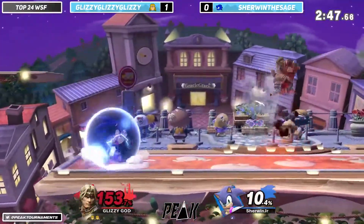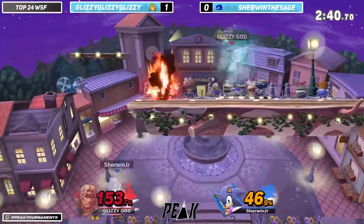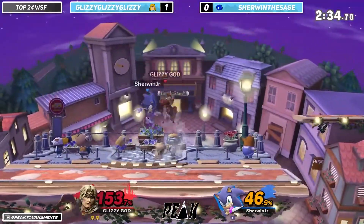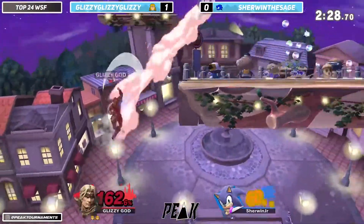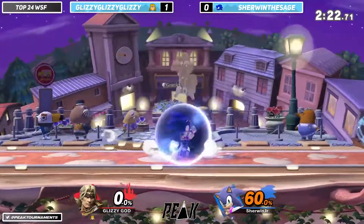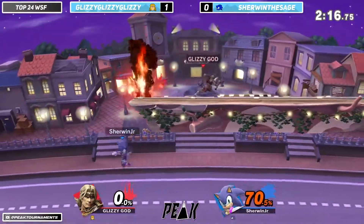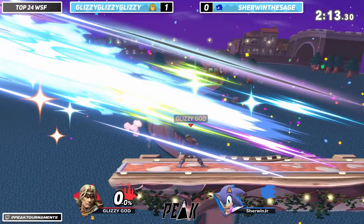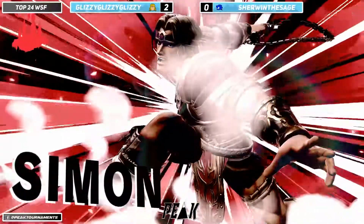Now Sherwin is just trying to find that stock before too much more percent gets put onto them — getting hit by a lot of stuff right now, patience running thin. This is how they lost the last game. Sherwin tries to get the back air but not able to get it, though they get some more percent on Gluzy with the up-B. Sherwin is playing from behind on this last stock, and that will be it — the F-smash catches the jump on Sherwin. Gluzy takes the set 2-0 in the Richter versus Sonic matchup.